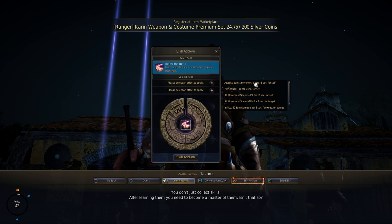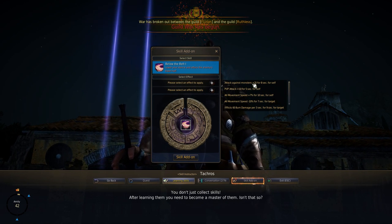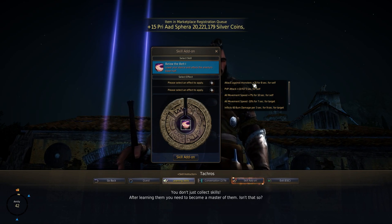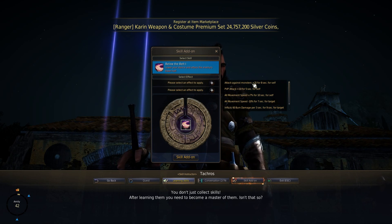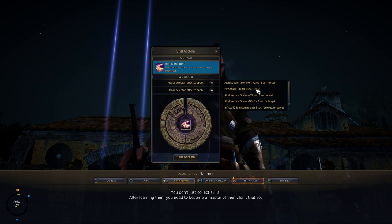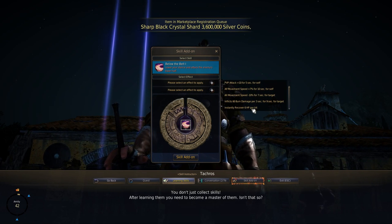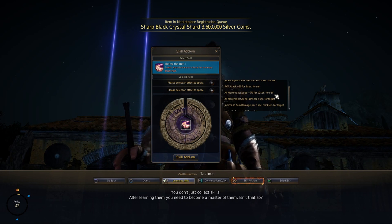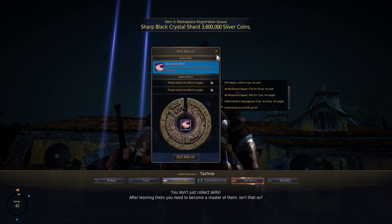This might seem odd, but the skill add-ons for Below the Belt aren't that great. Sure, attack against monsters plus 25 is better than 20, but it's only five additional attack compared to Twister which is always active. So what I always took is PvP attack, because Below the Belt is also a very good PvP skill. The rest of the add-ons don't really help in PvE at all, so once I hit 60 I went with PvP attack and burn — basically a PvP trade.